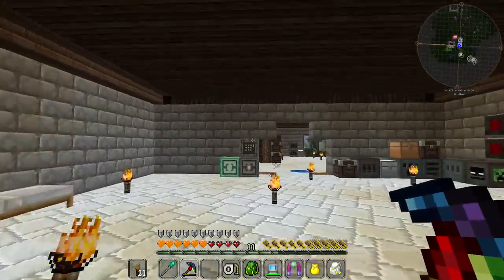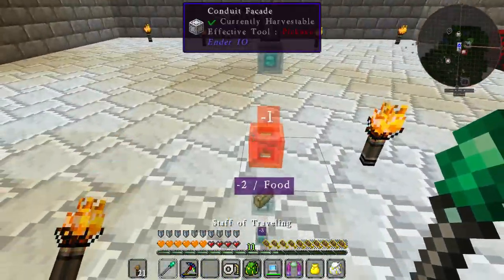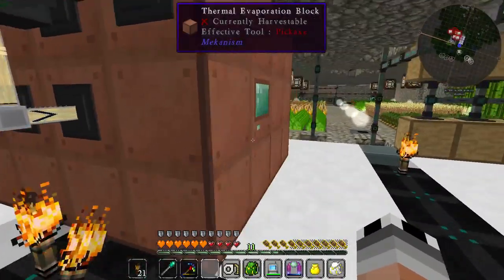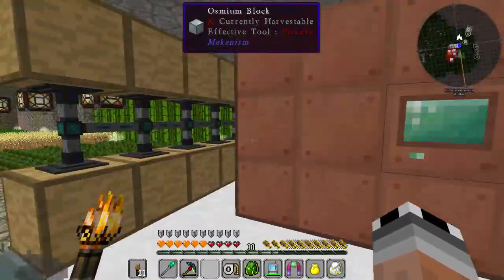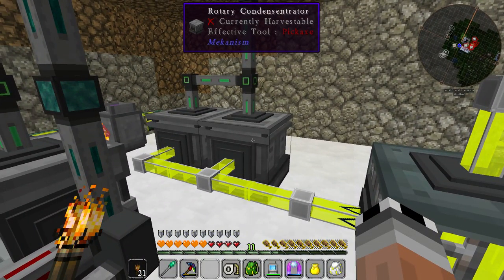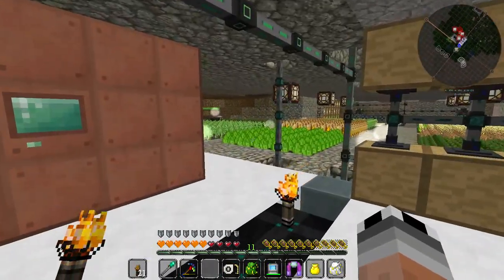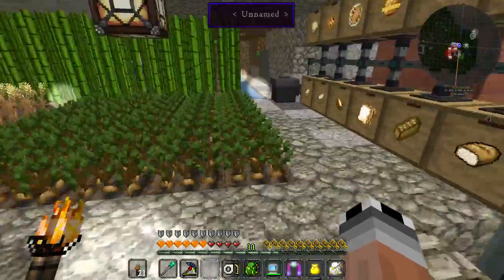Hello everyone and welcome back to episode number 19 of All The Mods. Last episode we made our awesome Tigger Manbob that is a floor down, where we made ourselves some automated lithium — the dust form of lithium. Because you get brine lithium, the liquid one, then you need the gas one, where we have the rotary condensator for that, and from the gas you can get the lithium dust. All in an automated way so we always have a certain amount of that stuff in our inventory.